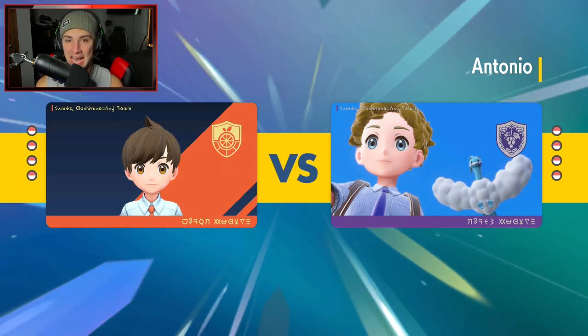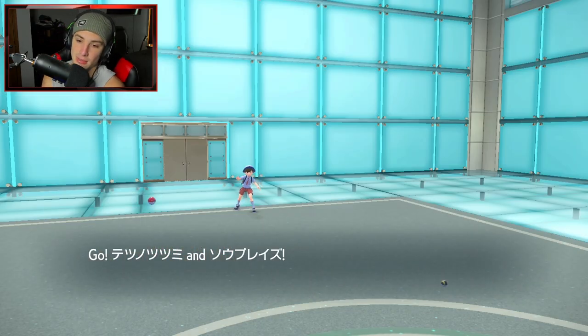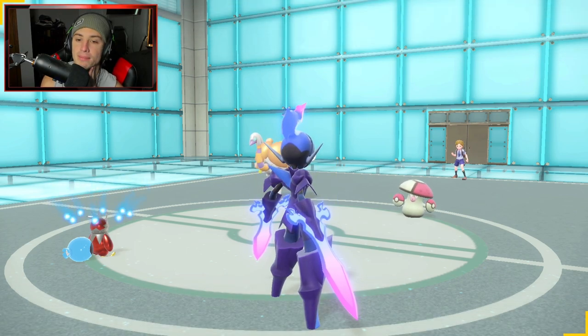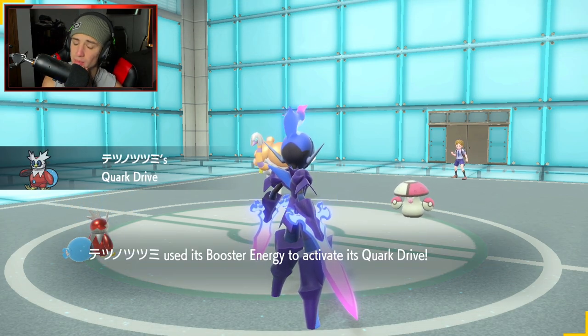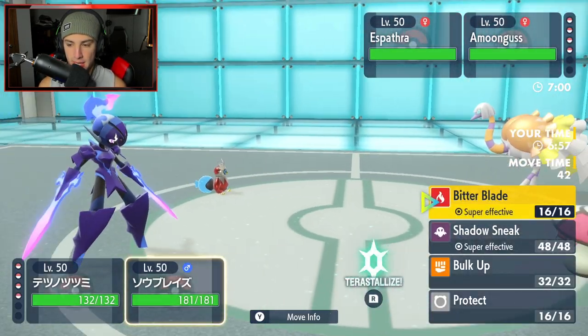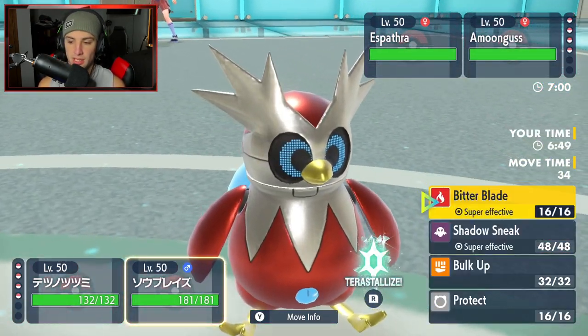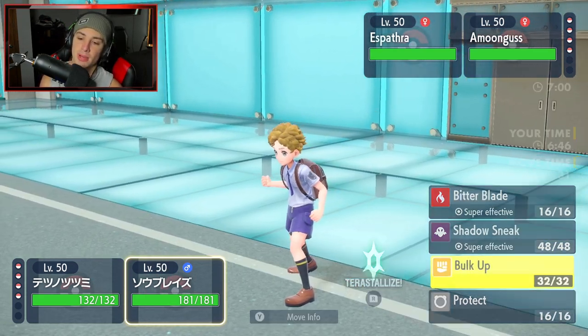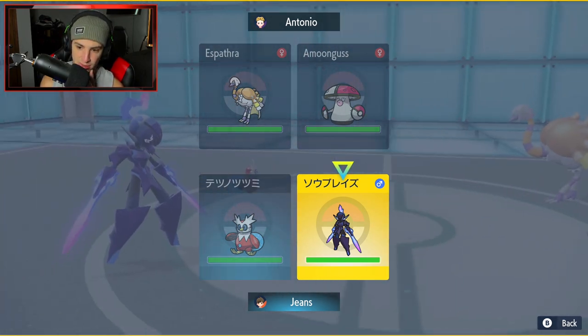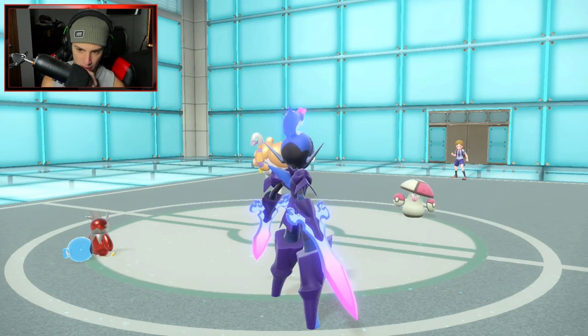That first match was how it's done — every turn I just kept finding more Bulk Up opportunities. Amoonguss and Espathra come out. I can see Amoonguss potentially Terastallizing. I might just Bulk Up. Espathra could protect, Amoonguss might Terastallize — I'm going to Freeze Dry into that slot and go for Shadow Sneak. Actually, Bulk Up is better since they're special attackers. Espathra ends up protecting, so Bulk Up is solid this turn.